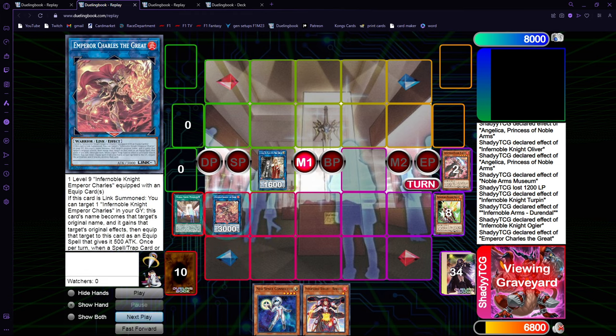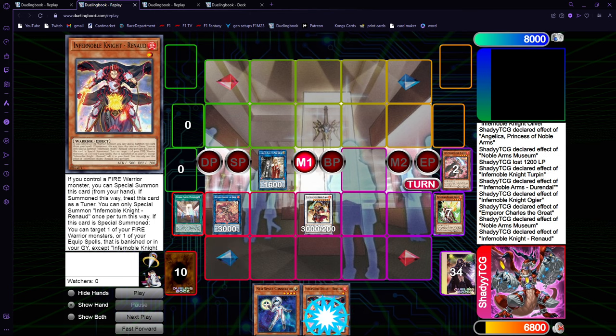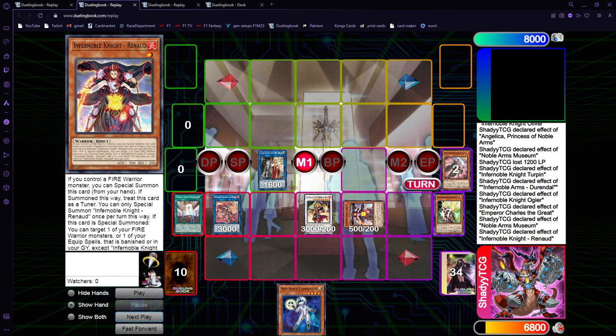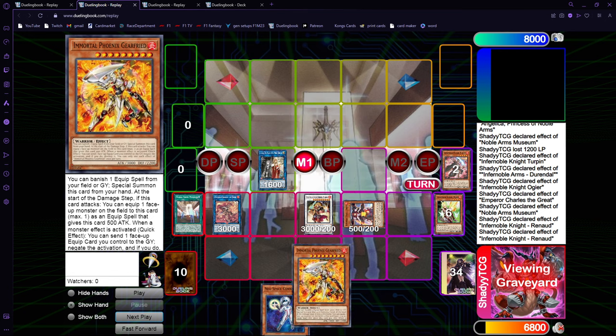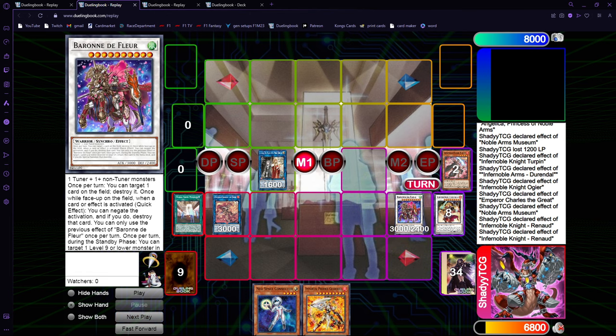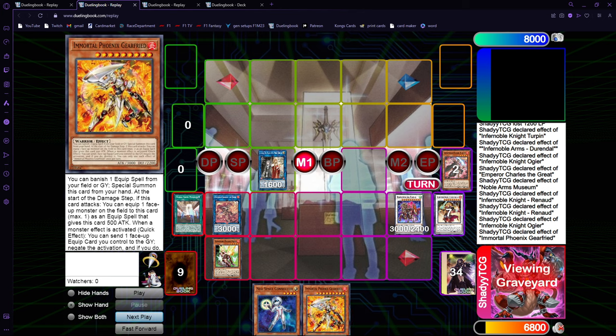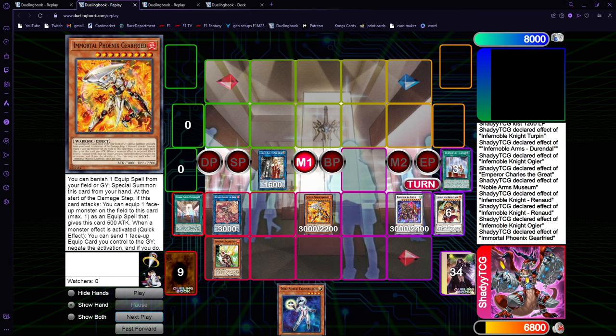Now we go into Charles, equip, and use Museum to Special Summon. We use Renaud Special Summon to grab the Immortal Phoenix. We Synchro 10 into Baron — and because Baron is a Warrior, and we are Warrior-locked (not Fire Warrior-locked), you can absolutely go into Baron. Now we use Ogier to equip to the Charles — it needs to be the Charles, because otherwise you can't get the Angelic's Ring in the End Phase. And Immortal Phoenix banishes the Durendal to Special Summon itself.